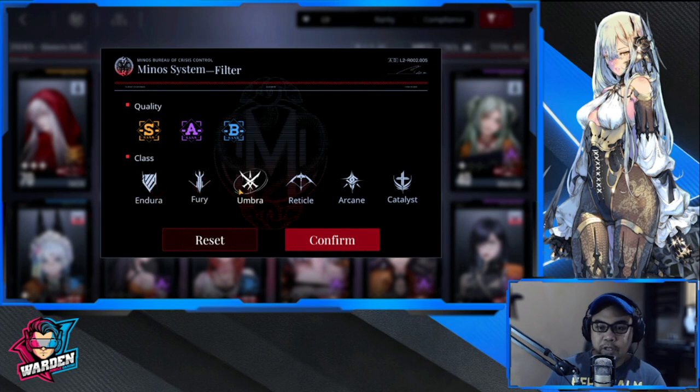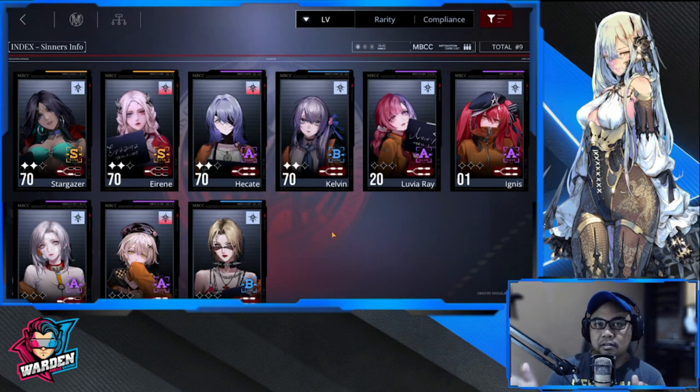Your back line will be composed of Arcane first and foremost. Arcane is very wide in terms of usability. If you don't have Irene yet, please get her — she plays a big part in core breaking and is one of the best core breakers. The free-to-play version would be Hikate, who is also one of the best core breakers in the Arcane class.